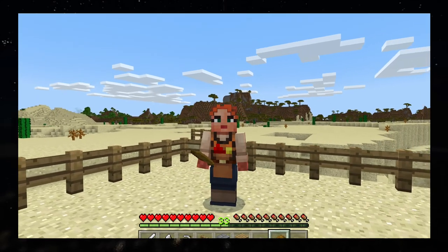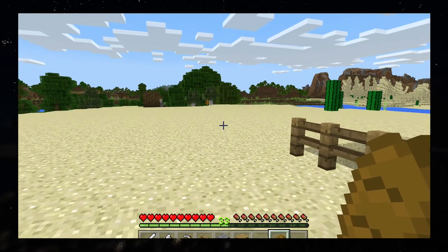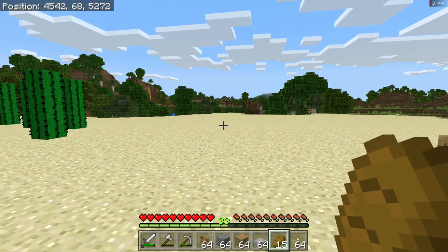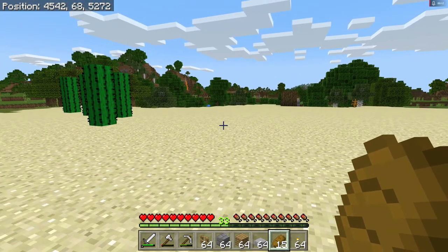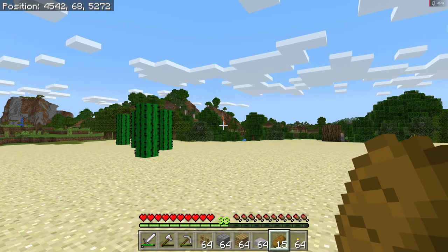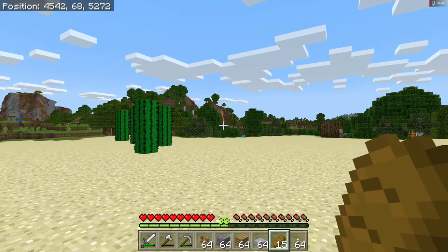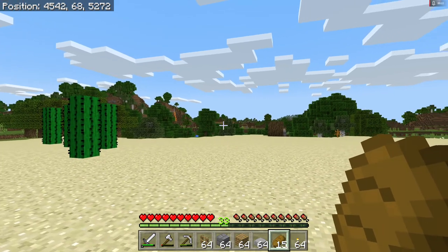Today we're going to be building a railway station to the little village nearby. It's kind of hard to see because it blends in with the cliffs, but right there where my marker is is the lava waterfall that I showed you before, and then right in here is the village.